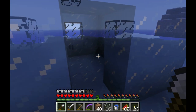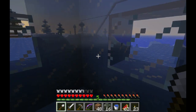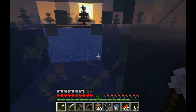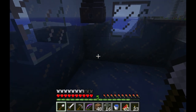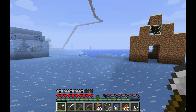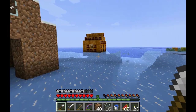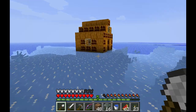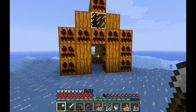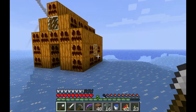Here you go — a nice house. It's real practical, a house made out of ice. While I was at it, I figured why not make a house out of pumpkins too? And there it is — my pumpkin house. Isn't that nice?